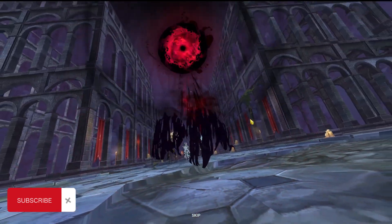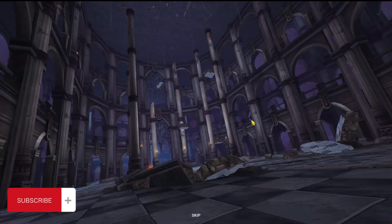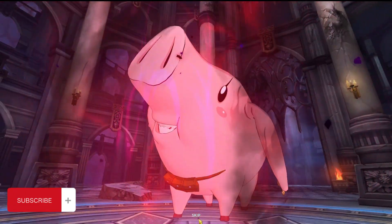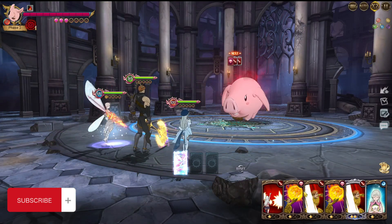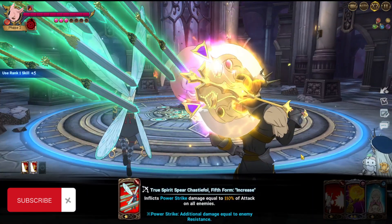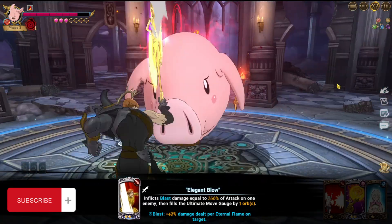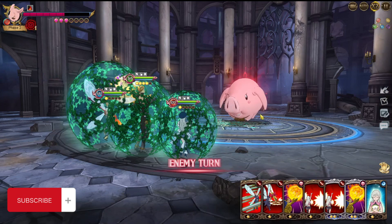After defeating the three Hawks, they transform into one bigger one, so now we have to defeat this bigger replacement. Basically here you just need to do a good amount of damage. We can finish him off with this blow - the Elegant Blow was doing more than enough damage. If I had applied debuffs first before attacking, it would have been even better.